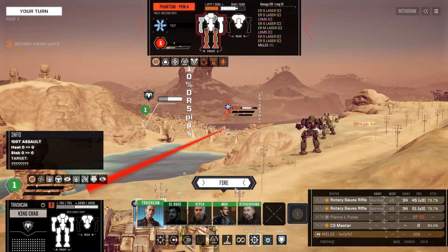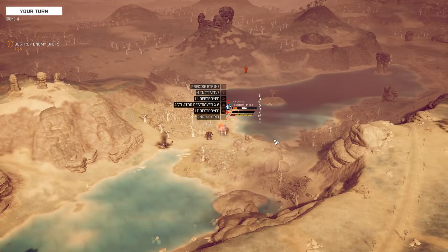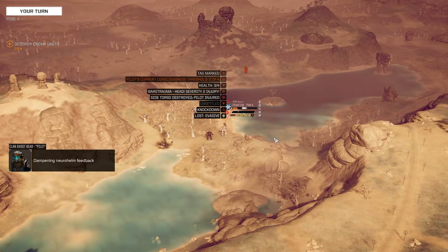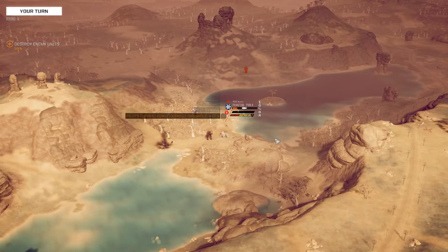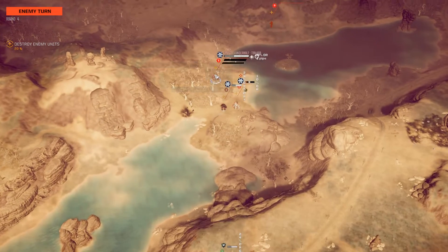Let's go in with another precision strike with the Rotary Gausses, just sitting still with King Crab. This is the Inner Sphere answer to superior clan tech: overwhelming firepower. That's basically it. They can run around us — one for one, we might lose the light mech or medium mech duel to a truly superior mech design. But if I shoot at you enough times, it's probably going to go okay for me.